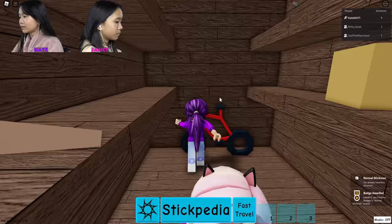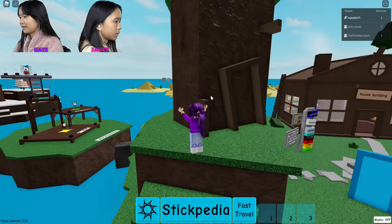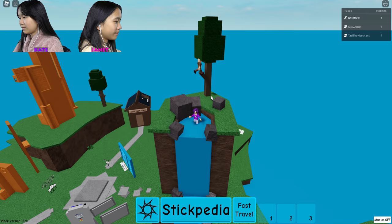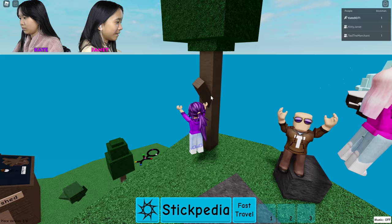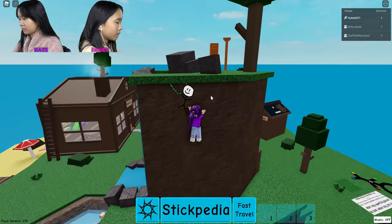Everyone can stand anywhere on this gray platform. Ready? Starting the timer in three, two, one, go! The timer has started. It says you found the normal stick man, and I guess we're just going to go around and collect all the stick men. I'm going to follow Chad up here — there's probably a stick man up here. Do I have a crowbar following me? Okay. Yes, I got him!